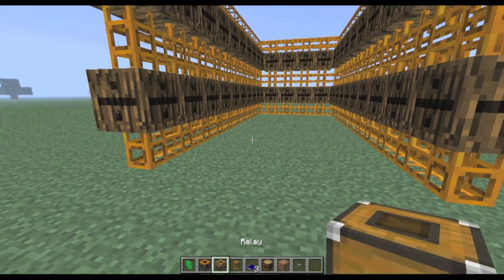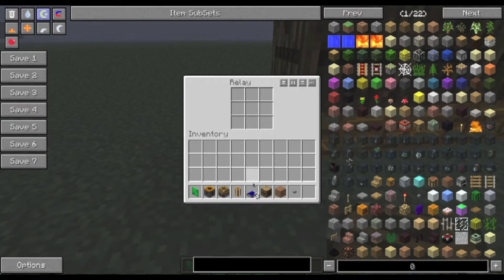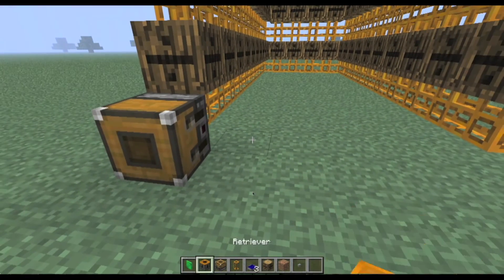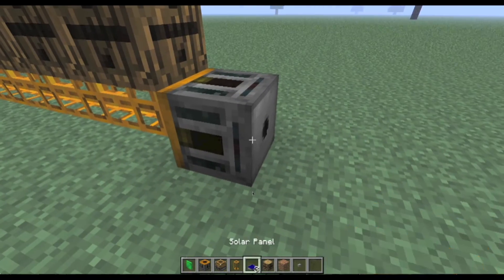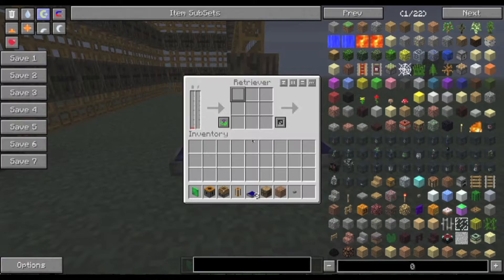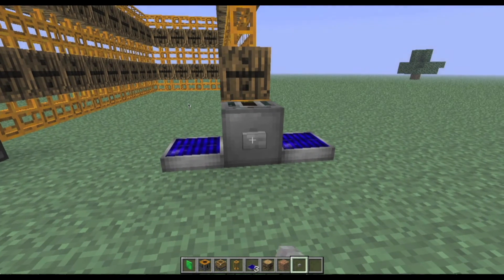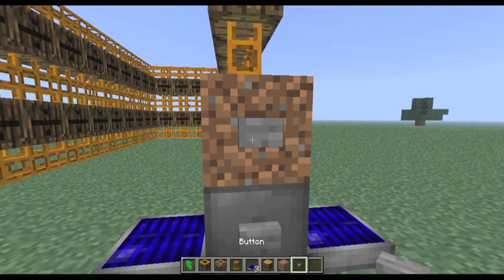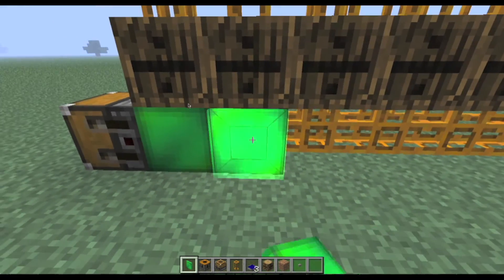Let's start with the easy thing: the relay. Place it right there with the orange end pointing toward you and the gray end pointing toward the pipes. To test if this works, put an item in — it should disappear and head into the nearest barrel. Now let's do the retriever. Point the orange end toward the pipes and the gray end toward you, and put two solar panels next to the retriever. The battery should start charging. Now hold shift, place your button so it covers the hole. You can put your block right there and the button on it — just make sure it looks good. While we're waiting for it to charge, you can start covering up your pipes.